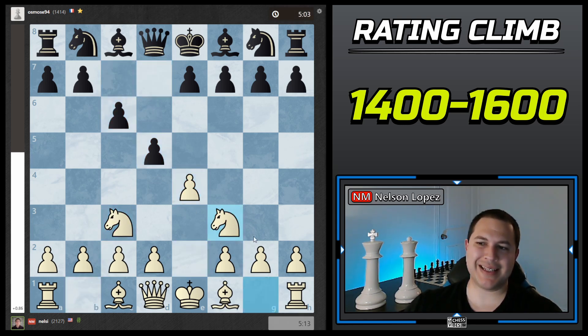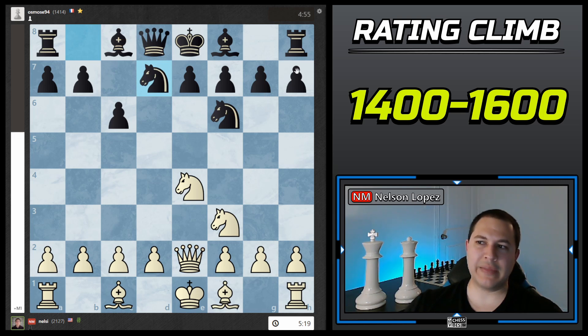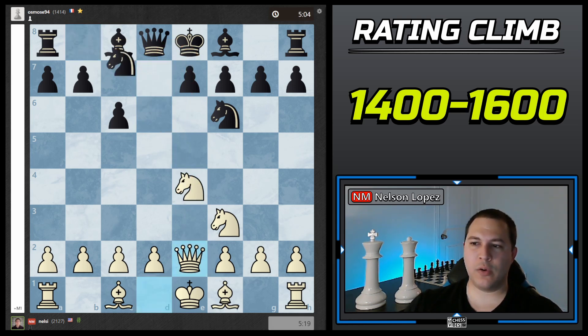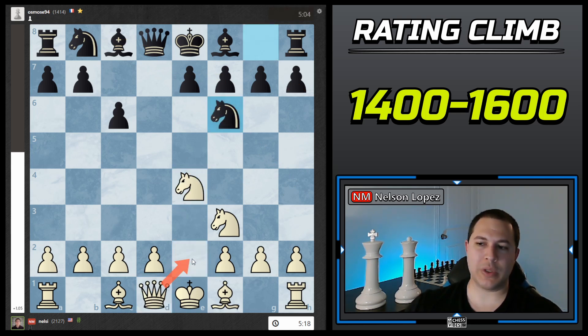I like to play the two knights attack line, bringing both knights out instead of playing d4 right away. I play that because there are lots of little tricks, especially against lower-rated players, that they can fall for. The first trick: a lot of players like to bring their knight out and then defend it with their other knight. If they do that in this position, it's a complete blunder — we get a smothered checkmate. I don't actually mind if they capture and move their knight to attack my queen; I just bring it to the kingside and use it to generate an attack if they castle kingside.